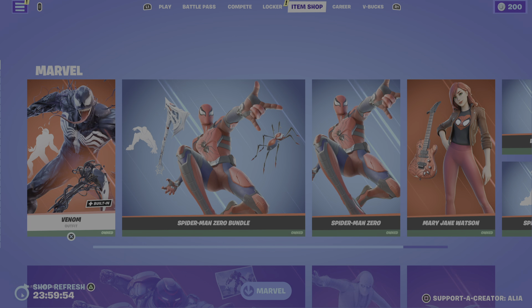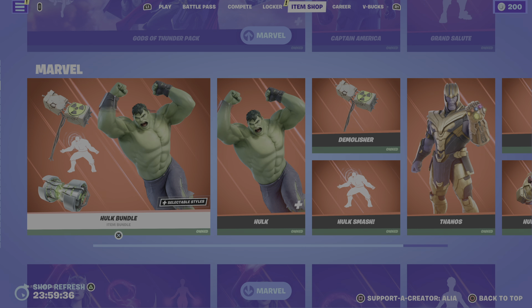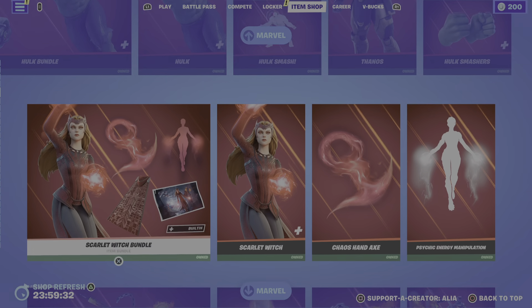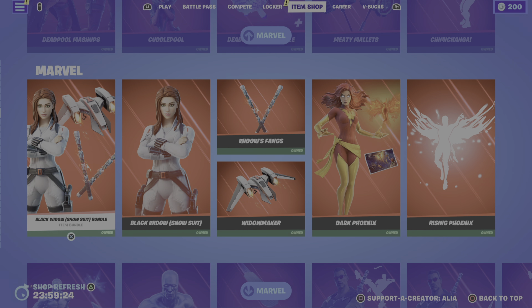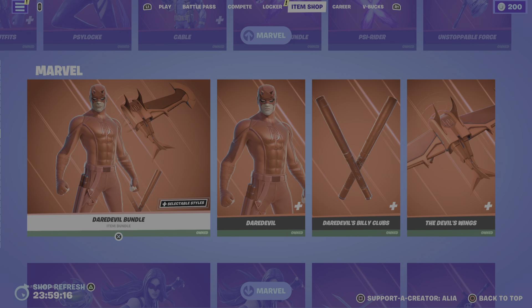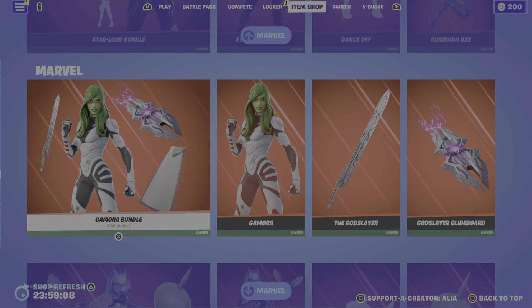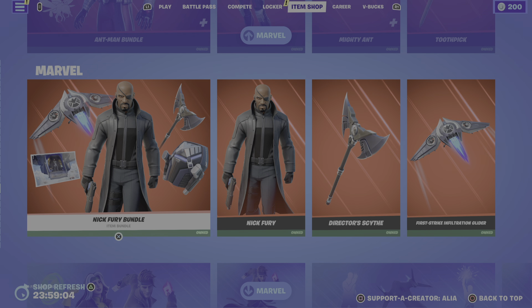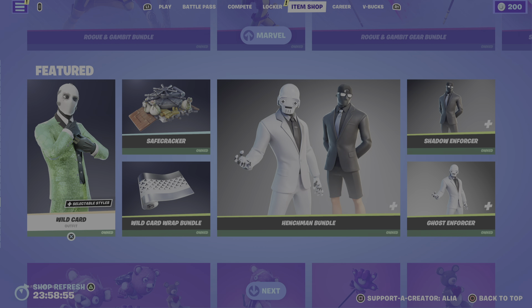We've got the return of some Marvel skins. We had these return recently enough, but as you can see we have Venom, Spider-Man Zero, the Mary Jane Watson skin, Iron Man Zero, Moon Knight, the Gods of Thunder pack, Captain America, the Hulk which was recently introduced, Thanos, the Snap, Scarlet Witch, Wanda Vision, Ghost Rider, Deadpool Mashup, Black Widow, Dark Phoenix, Silver Surfer, Blade, the X-Force bundles, Daredevil, X-23, Hawkeye, Green Goblin, Shang-Chi, Star-Lord, Gamora, Ant-Man — really looking forward to the new Ant-Man by the way — Nick Fury, Rogue and Gambit, and the Rogue and Gambit gear bundle.